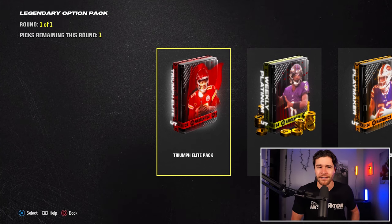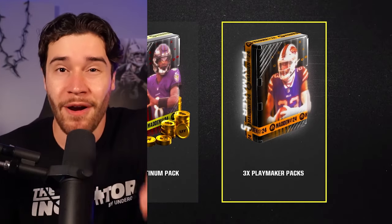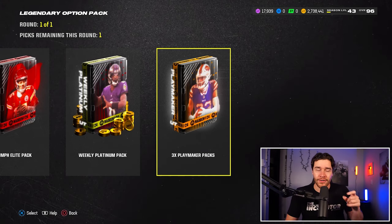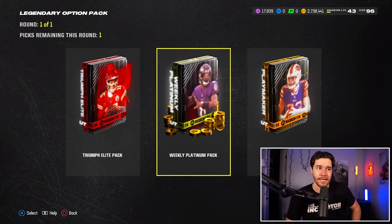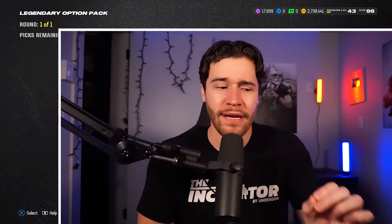Let's talk about what to pick because there are some good options in here. There are three playmaker packs, which really aren't worth opening with the market being so low, especially for the lower overall cards — 86s, 87s, 88s. We've also got a weekly platinum and a triumphal lead pack. I'm going to open one triumph elite and one weekly platinum, but personally I believe the weekly platinum is going to be better because we're going to be getting players that quick sell for coins, and that's really king right now in Madden 24.